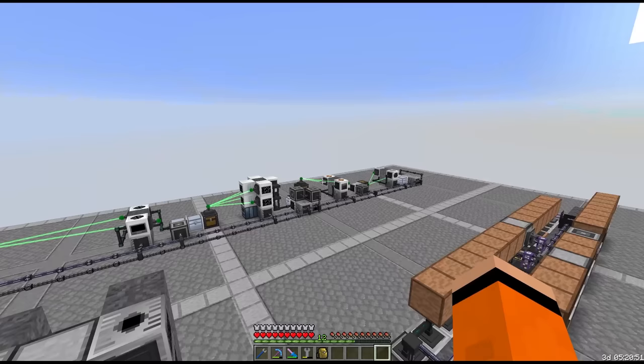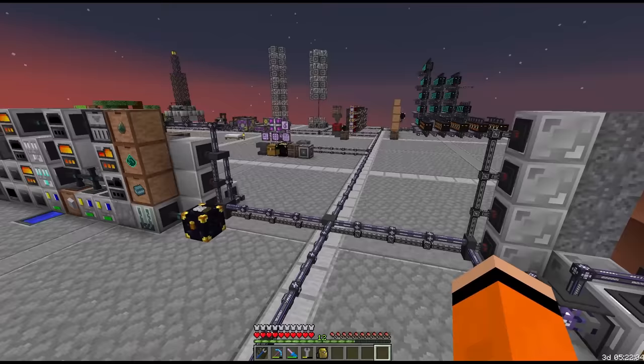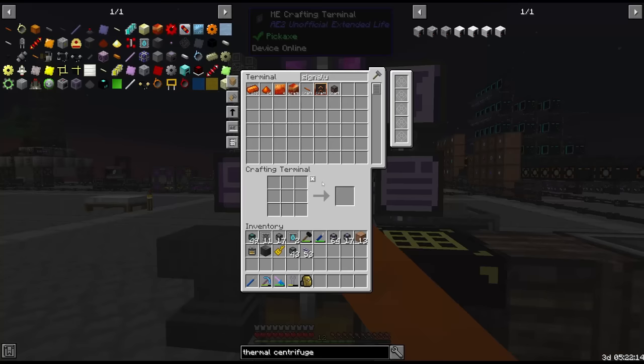Speaking of Nuclear Craft, we also built our ore processing system last episode — this is going to come in huge today. Our very first project for today is to upgrade all of these NSteel energy conduits. We're getting to the point where we can no longer transfer enough energy throughout the base, so I want to skip the Lumium tier and go straight to Signalum.